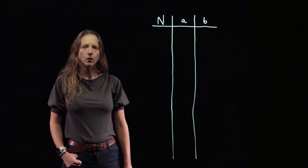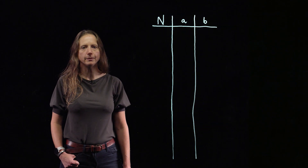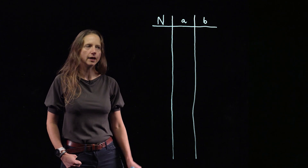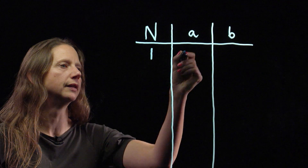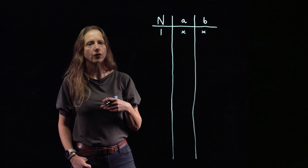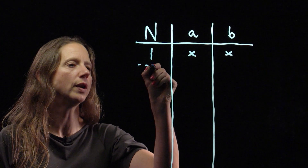The game is only going to end when either Rian or Jack can't write down another number — meaning they can't find distinct A and B that go into the number written on the board. That's only going to happen when the number on the board is 1, because we cannot find distinct A and B. So if either Rian or Jack write down the number 1, they have won. So 1 is a winning position.